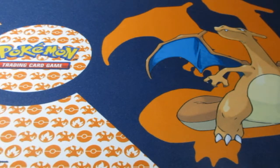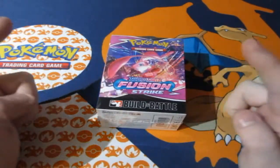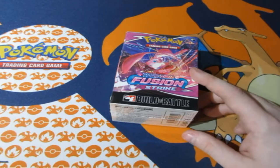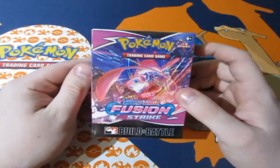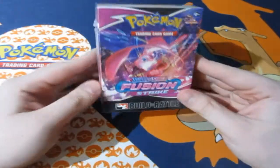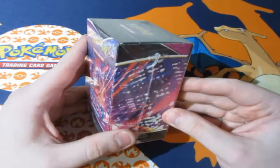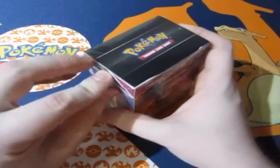Today we're opening up the new set — Fusion Strike. It's probably not a new set for you guys watching, since this is pre-recorded, but it is for me. I'm excited for this because of Mew, Gengar, Genesect, Volcanion — there are some amazing cards in this set. I got two of these mystery Battle Builder pre-release boxes; I kept one sealed and I'm opening this one with you guys today.